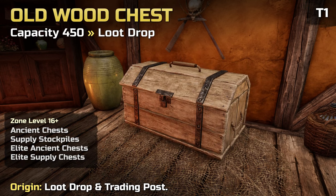The Old Wood Storage Chest increases your storage by 450. It can be obtained as a loot drop from Supply Stockpiles, Ancient and Elite chests in zones level 16 and higher. It does not drop as loot from kills.